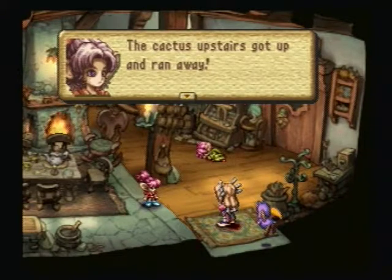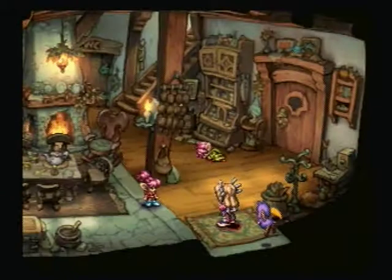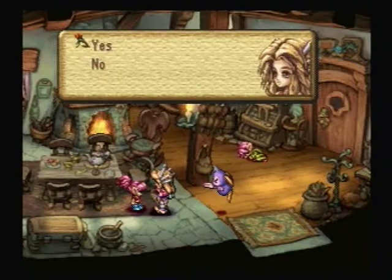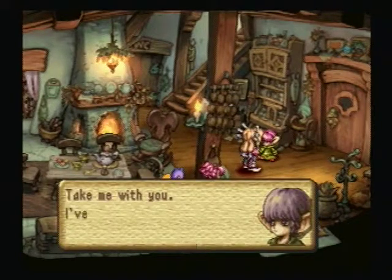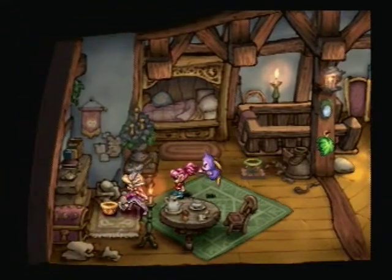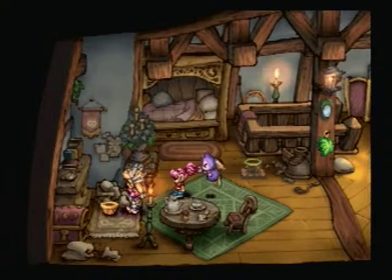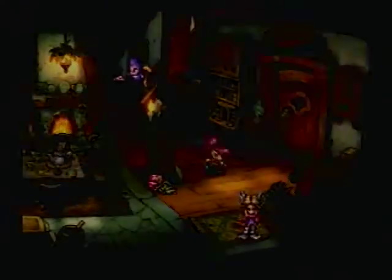Back at home — it's just Lisa. She says cactus upstairs got up and ran away. Apparently a lot of people don't like this quest because you're basically sent around the world chasing after a cactus friend. Lisa is going to look for him, so I guess that means she's in my party. We check the pot and find a note: 'I went to ask Gaius how to make a potion.' So I guess that means we're heading off to the highway.